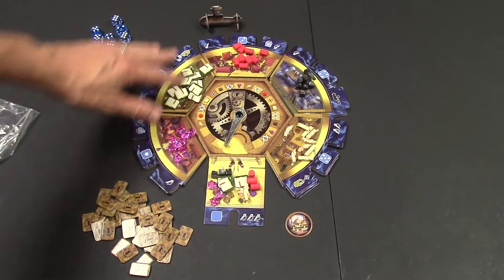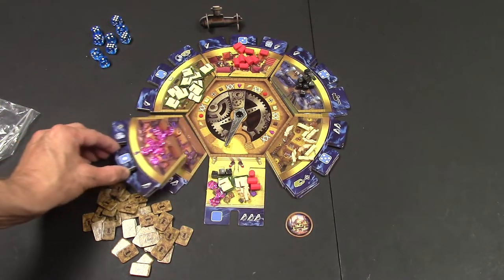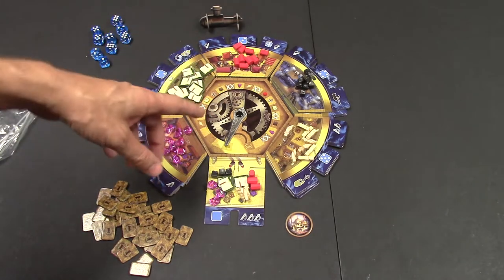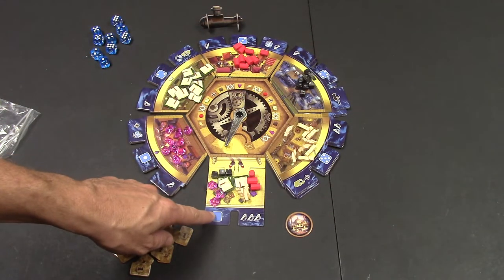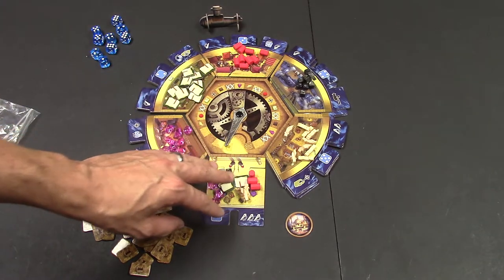Set up for the game is simple. Take all the resources and put them on the tiles. The tiles are three tiles thick here — you can stack them any way you want. All the tiles have special abilities on them. You can randomly shuffle all three in the stacks by their pip value amount. Then put the black market here.